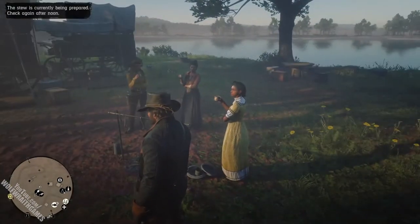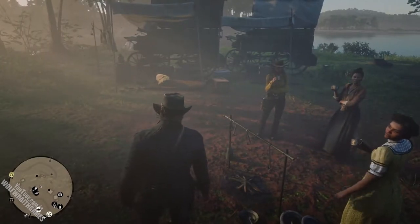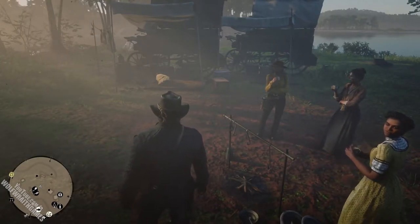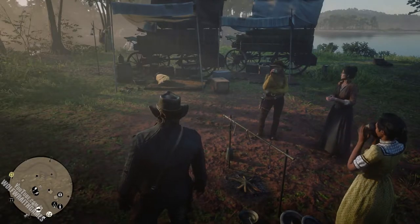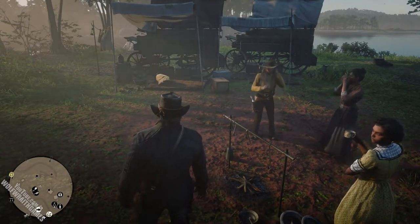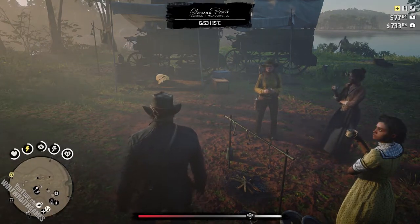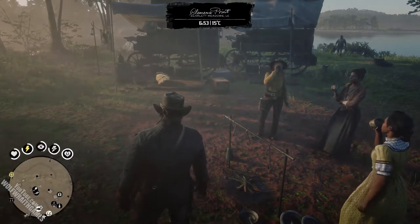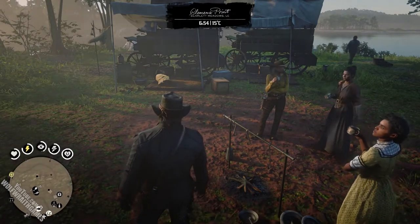This is the camp cooking fire, where Pearson will prepare a camp stew every in-game day at noon. Once you've eaten it, you'll have to wait about 24 minutes before you can eat it again or before it respawns. It'll basically refill all your cores and will even boost them — one of them turns yellow, I think it boosts the health core.